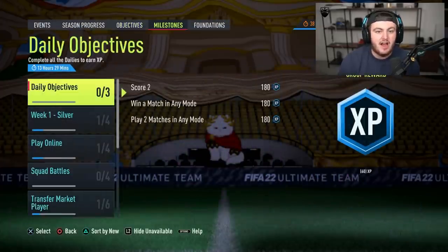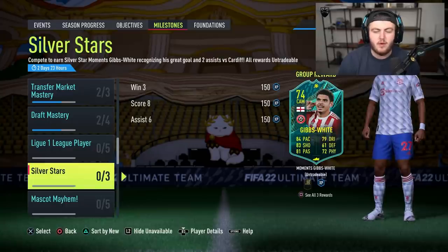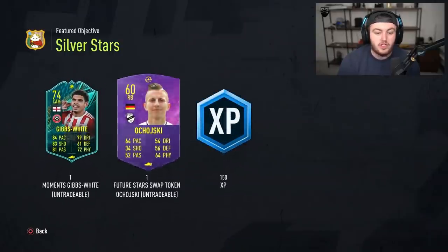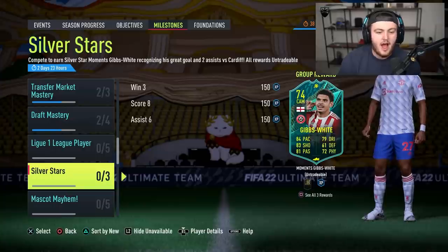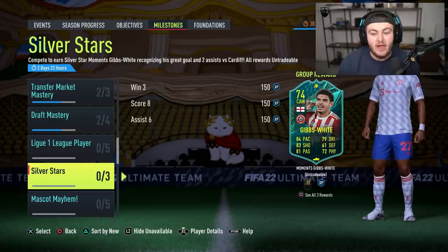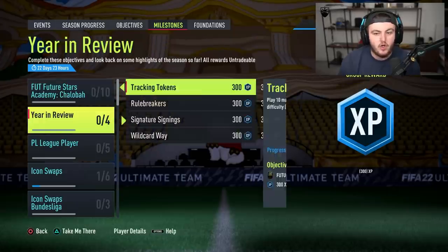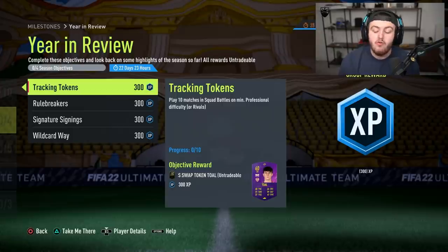There's also one in Silver Stars - every week we get a Silver Stars objective. We've got Gibbs White, and there's a hidden Ojoski token there too. EA kind of throw a few hidden tokens here and there to make sure you're checking everything. You can get that for completing Future Stars as well. There's another one in the Year in Review Objective - play ten matches in squad battles or rivals and you get another token. The gold three in squad battles, the Shalaba objective, and the Year in Review all align - ten games in total will get you all three of those tokens, which is really nice.